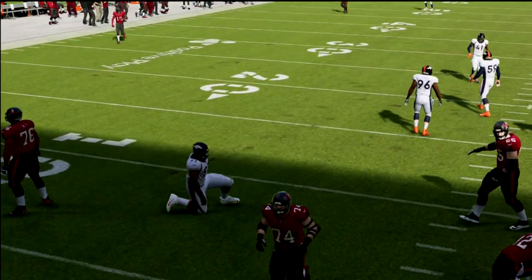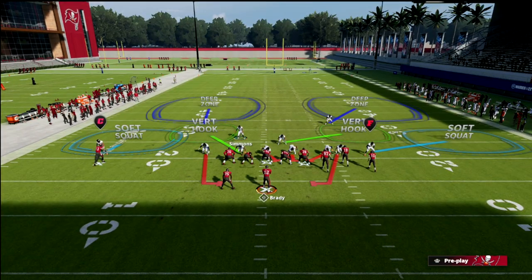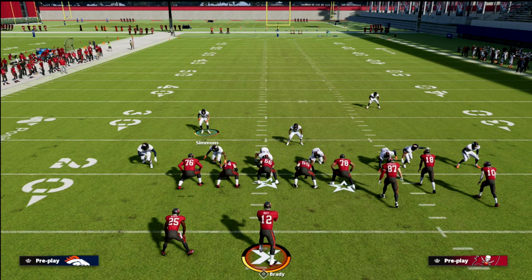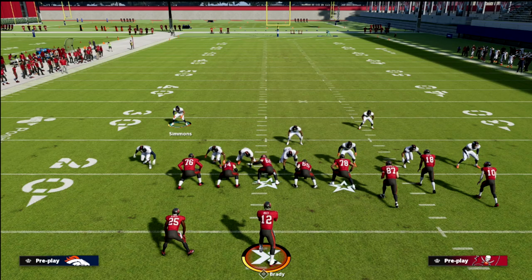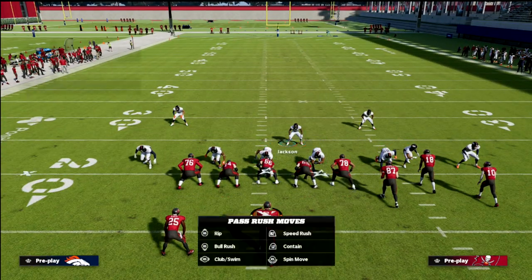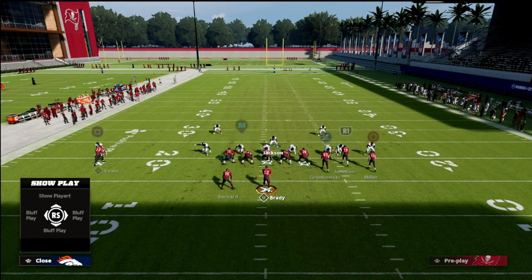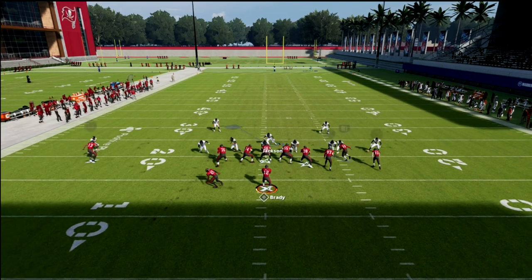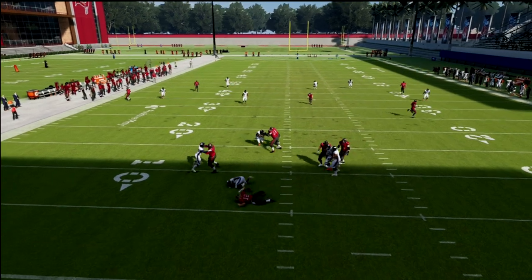The pressure typically comes in off the corner, but it can also come in from the other side. If you don't want to user the safety and just want to play a Cover 2 shell, that's fine. Just make sure you're usering the linebacker — Jackson — right here. You want to kind of stand right here, do a quick little swerve at the snap of the ball, and then go guard the rest of the play. There's the pressure, and you can see how good it is.